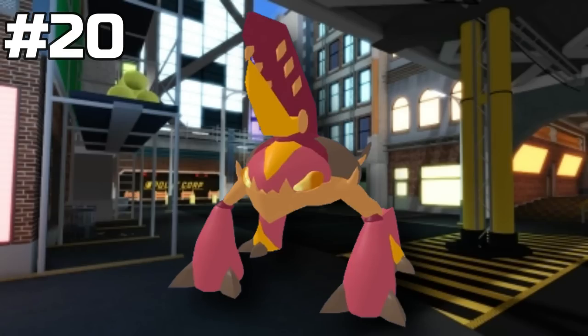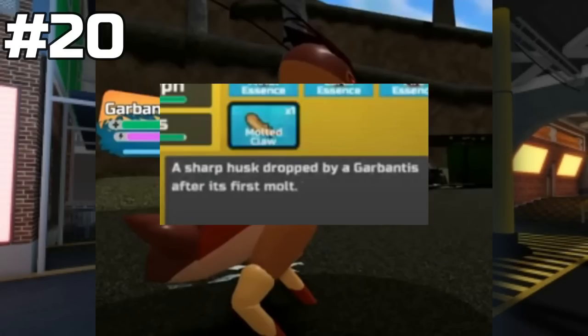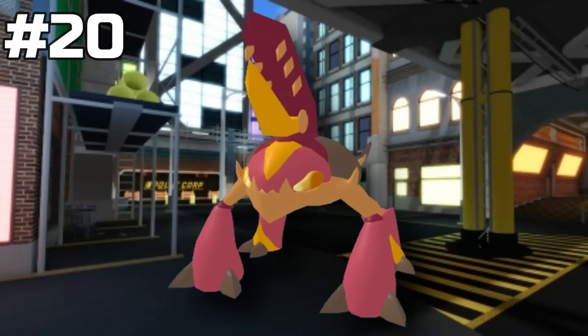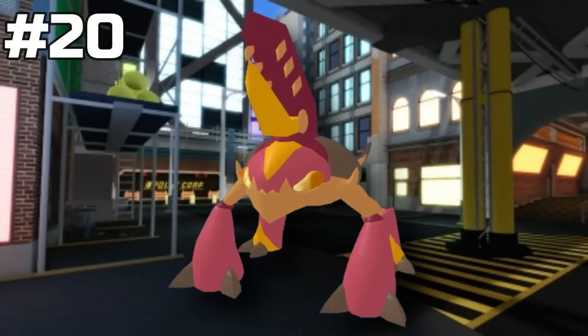Next is Terraclaw. In order to get Terraclaw, you need to have your Garbantis use a move that will actually get yourself the Molten Claw. How is anybody supposed to know that you're supposed to get the Molten Claw from that? And then from there, you actually need to figure out which Lumion this Molten Claw goes to. Once you put it on a Cornucopia, it'll evolve into a Terraclaw.